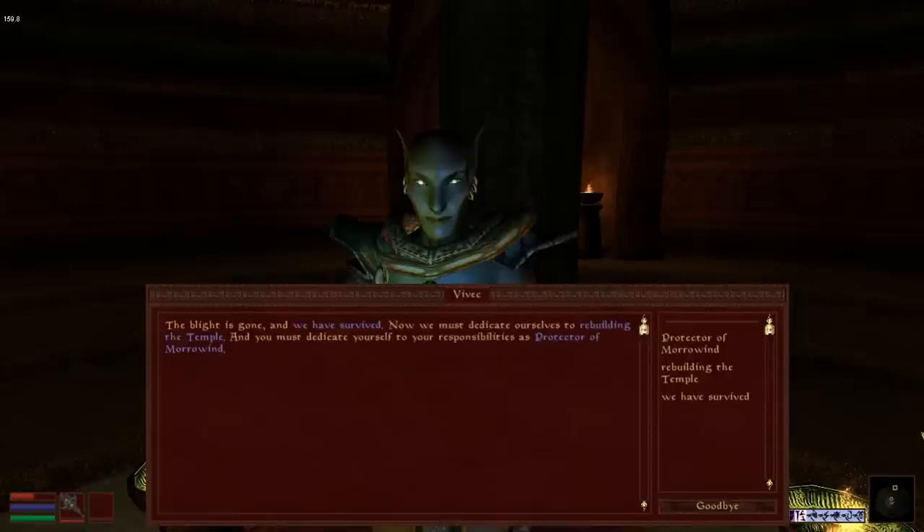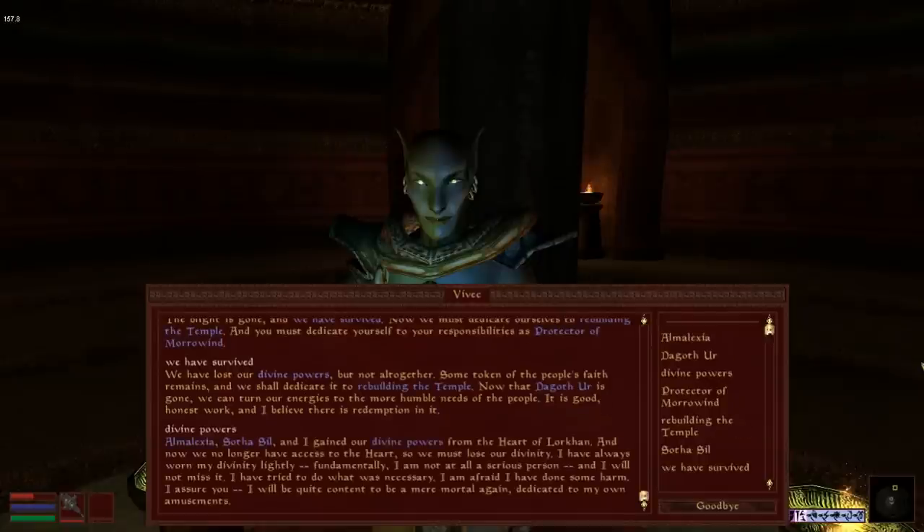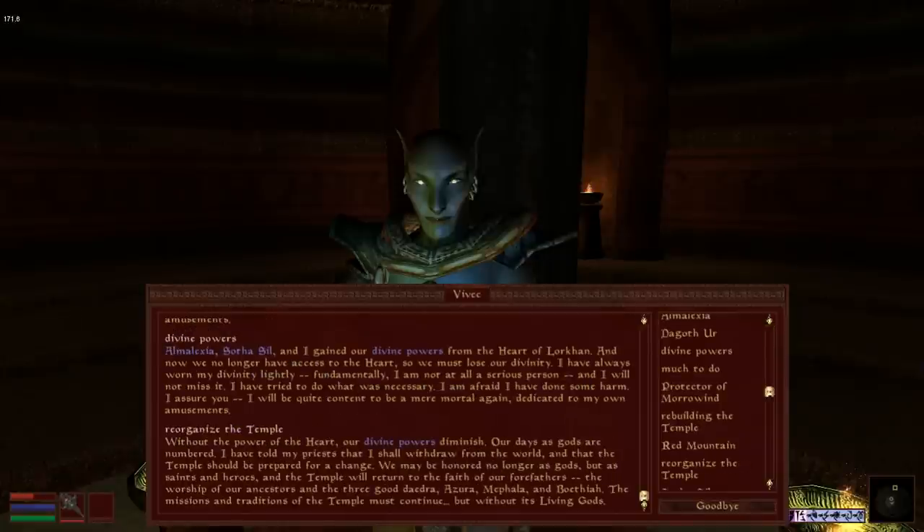[In-game Vivek dialogue]: "He was a god, and now he's dead. If one can truly kill a god, the Blight is gone and we have survived. Now we must dedicate ourselves to rebuilding the temple. We have lost our divine powers, but not altogether. Some token of the people's faith remains. Almalexia, Sotha Sil, and I gained our divine powers from the Heart of Lorkhan. Now we no longer have access to the heart, so we must lose our divinity. Our days as gods are numbered. I have told my priests that I shall withdraw from the world, and that the temple should be prepared for a change. We may be honored no longer as gods, but as saints and heroes. And the temple will return to the faith of our forefathers — the worship of our ancestors and the three good Daedra: Azura, Mephala, and Boethia. The missions and traditions of the temple must continue, but without its living gods."